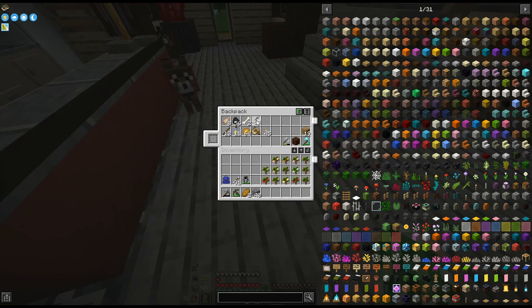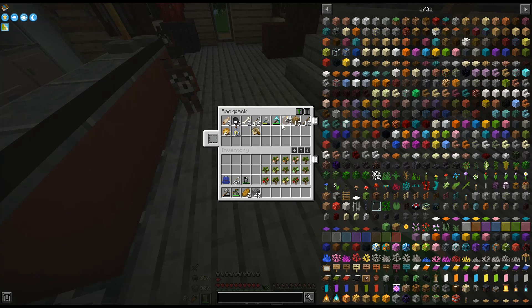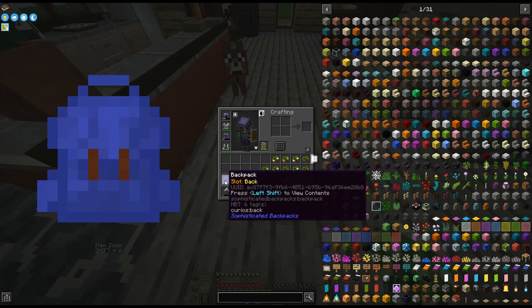Let's put this stuff away. My weapons at the top. Storage, wood, sticks, food, light, and boat. That's organized. I probably want to upgrade my backpack, honestly. Let's look into backpack upgrades.